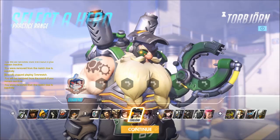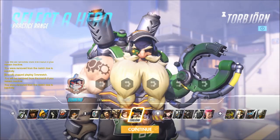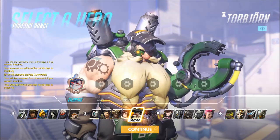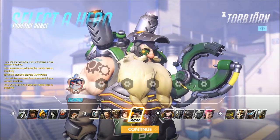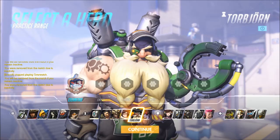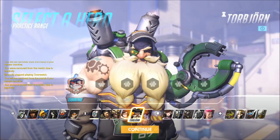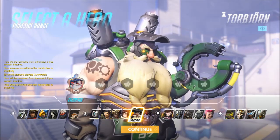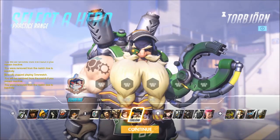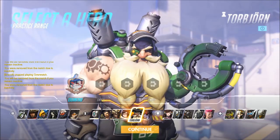Torbjorn is one of Symmetra's best friends — the extra 75 armor he has to offer you is incredibly powerful. Any hero with a shield's lifespan is going to be greatly expanded with that extra 75 armor because of how armor mechanics work. So if you can use that, play a little bit more aggressively than you would otherwise. Pairing up your turrets to guard the flanks of likely attackers that a Torbjorn will face can be incredibly powerful.